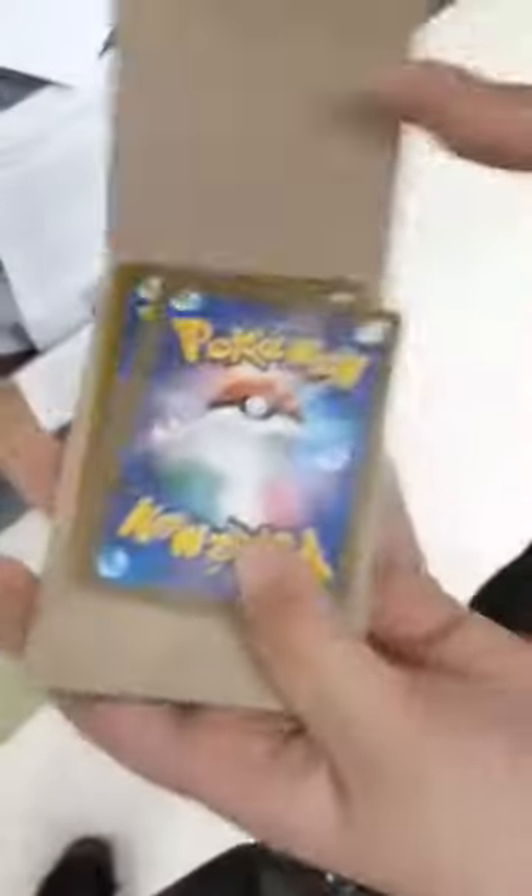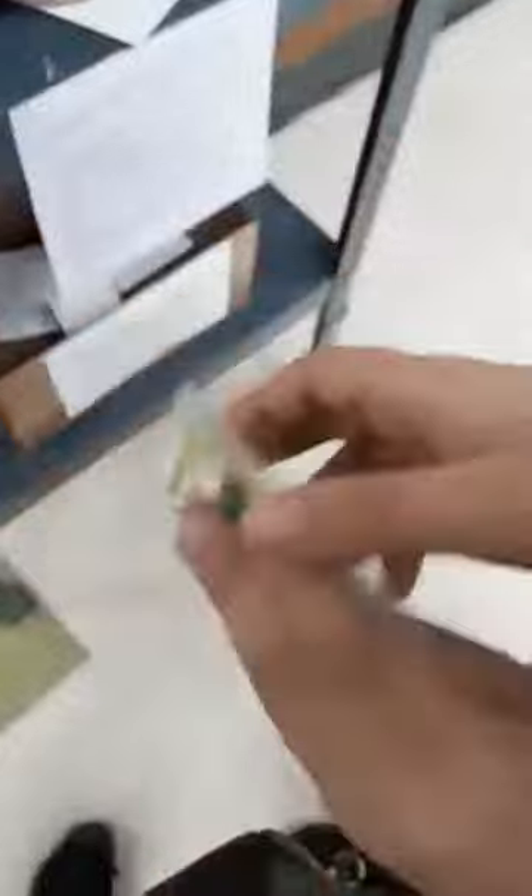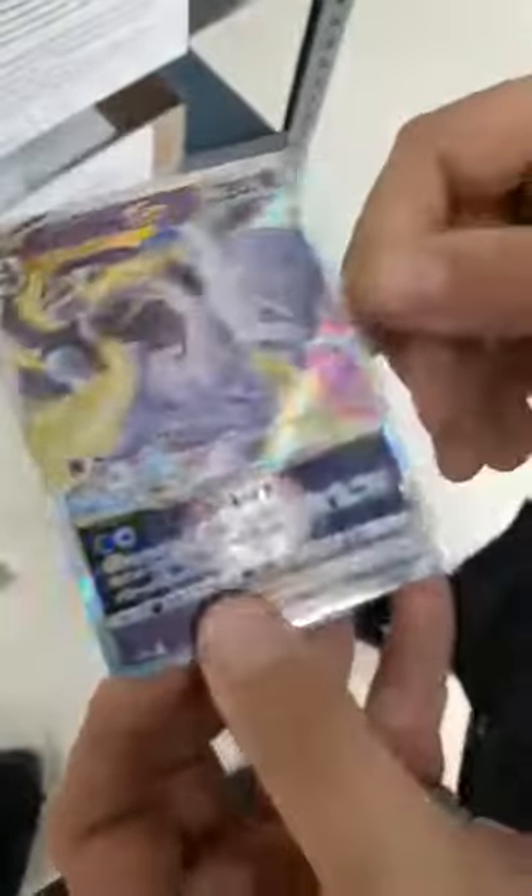What's the other one? Let's get this one. Ooh, we got a Japanese rare, too. This is gonna be so exciting. We got something I don't know, because I can't read Japanese, something I don't know. Dude, we got a Mewtwo V-Star in Japanese.